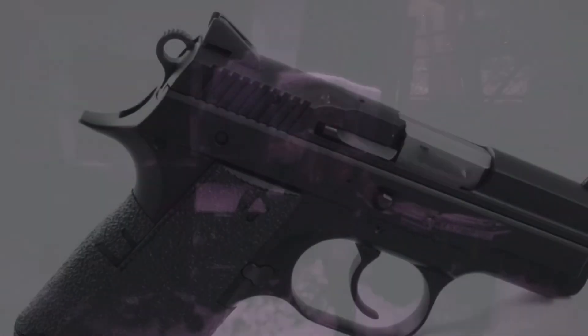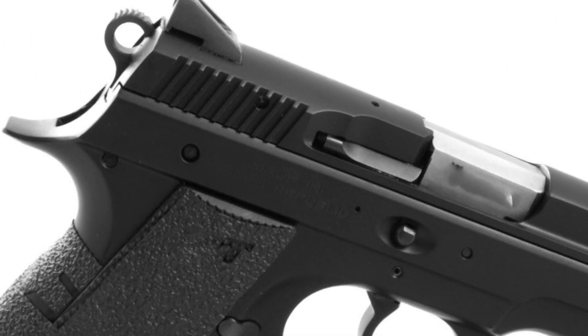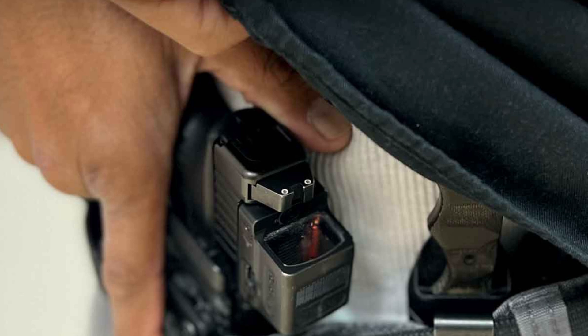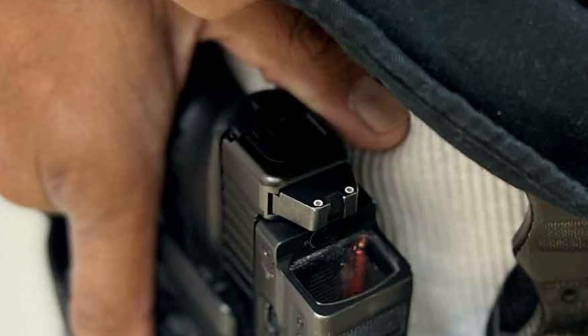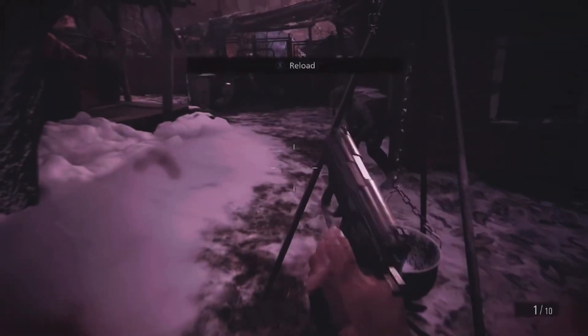The biggest problem for me is the hammer. Double-action pistols with exposed hammers have a bad habit of getting snagged on your shirt when you go to draw from the concealed carry position. That fraction of a second it takes to untangle your shirt from the hammer could be the difference between life and death.